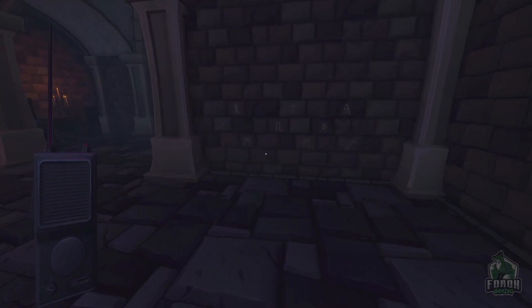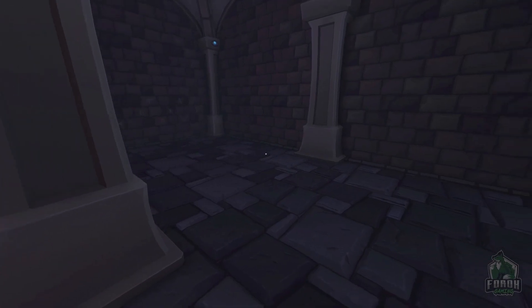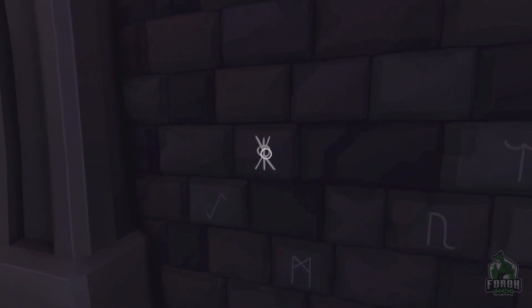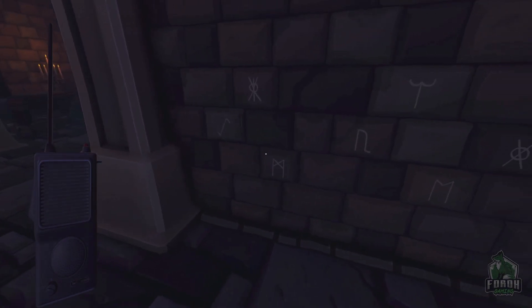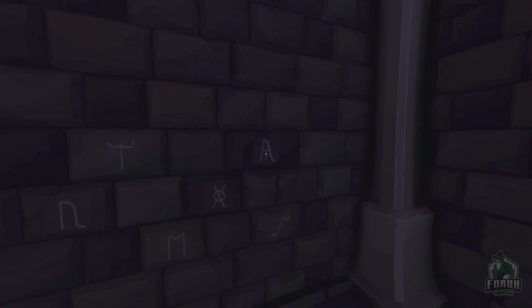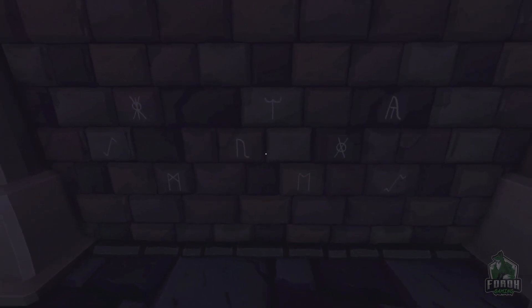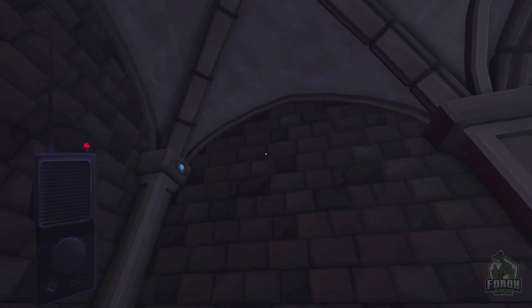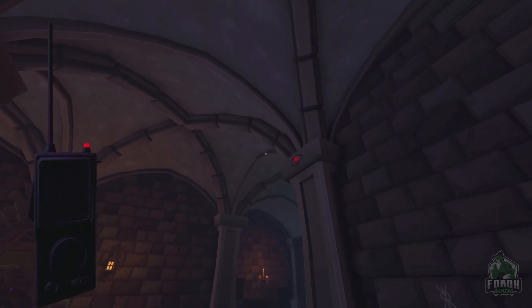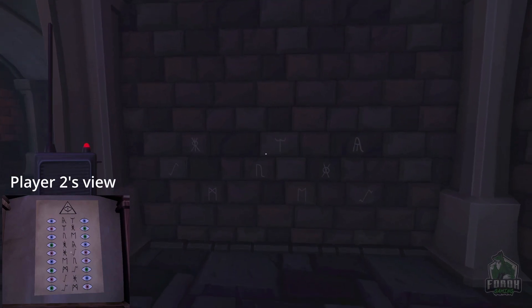I have some writing on bricks with funny symbols. I can interact with the symbols on the wall — there are nine symbols I can interact with. The book mentions eye colors next to certain symbols. The eyes are on pillars on each side of the symbols, but there's only one red and one blue eye, and the symbols are all together at the bottom of the pillars.